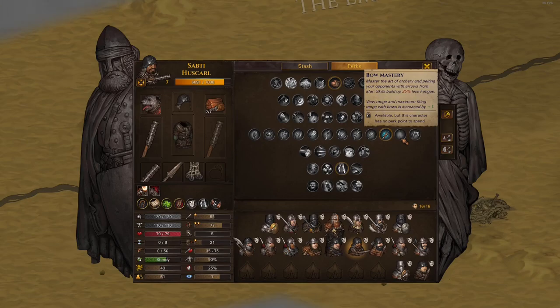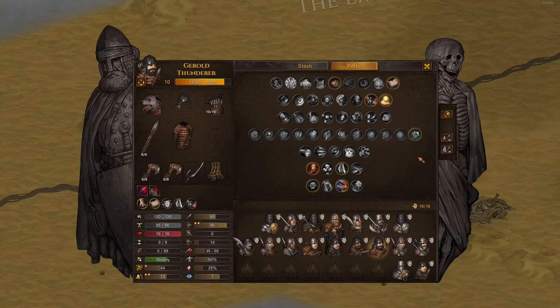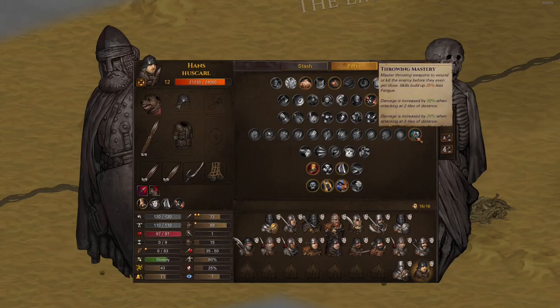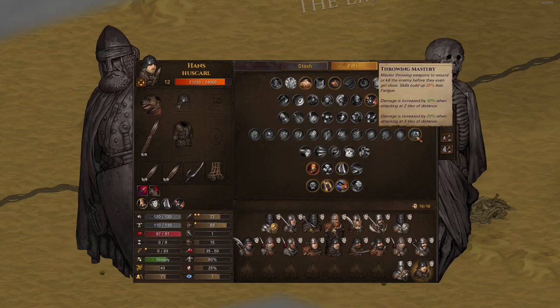Bows are not in a great place so I don't really use Bow Mastery, except one niche Hawkeye build where shooting one range further is kind of nice. Throwing Mastery is absolutely amazing - they even nerfed it from 40% extra damage. Every one of my host cards has this. Combined with Killing Frenzy and Duelist it makes javelins hit very hard. Every thrower has this - amazing.